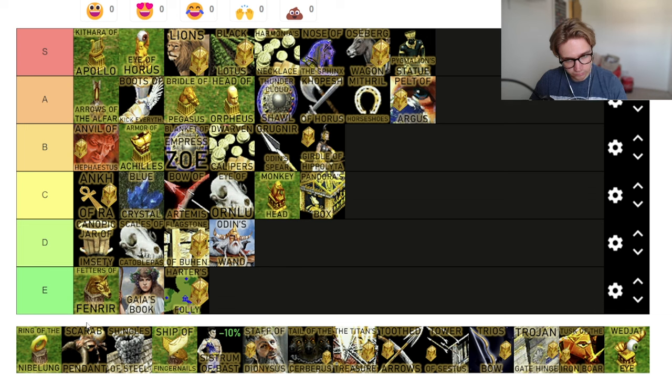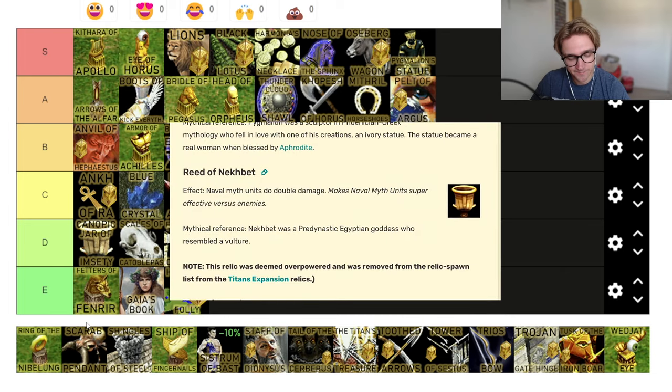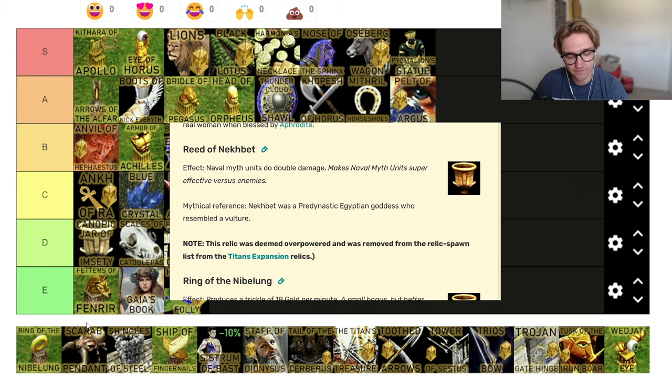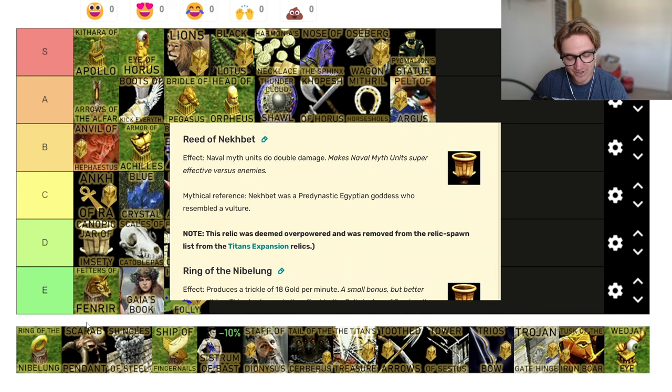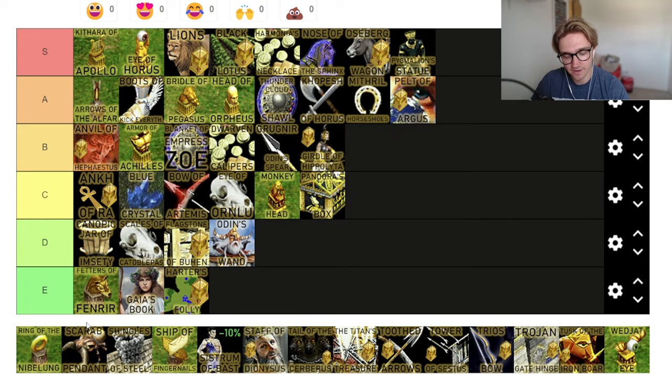On the wiki it mentions the Reed of Neckbit — naval myth units do double damage. Apparently they took this relic out. I didn't even know it existed. That's just dumb — that's just 'you win the water.' You need half the boats to do the same amount of damage. I'm glad they took that out. Well done team — 20 years ago. They wouldn't have thought a guy would be making a video about it 20 years later.